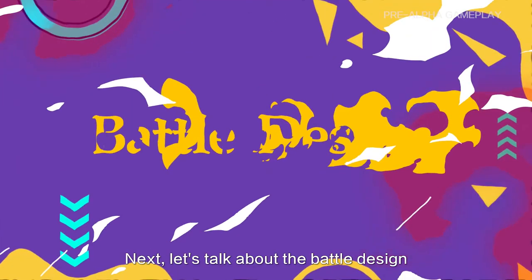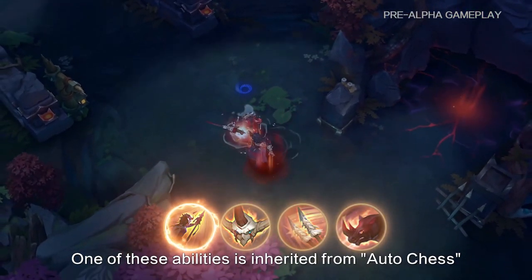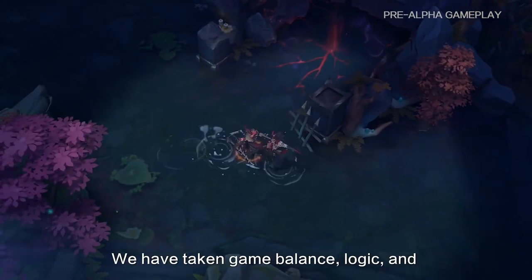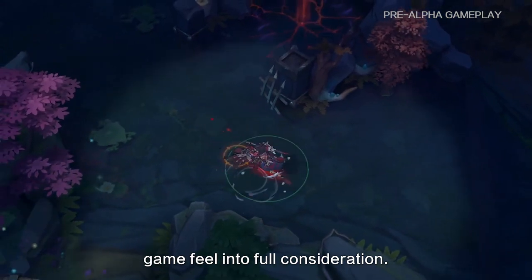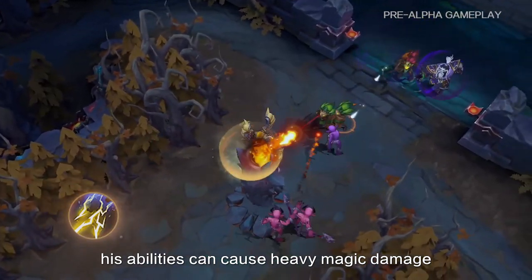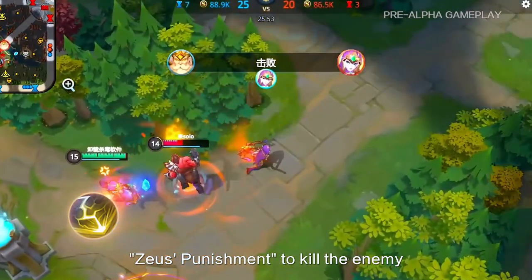Next, let's talk about the battle design. Most heroes in AutoChase MOBA have four abilities. One of these abilities is inherited from AutoChase, and the other three abilities have become the key to designing our heroes. We have taken game balance, logic, and game feel into full consideration. Take Zeus as an example — his abilities can cause heavy magic damage. When the enemy is at low HP, Zeus can use his signature AutoChase skill, Zeus Punishment, to kill the enemy.